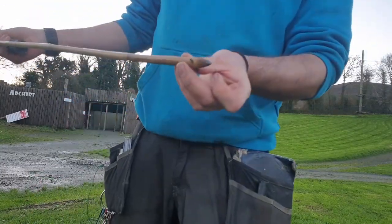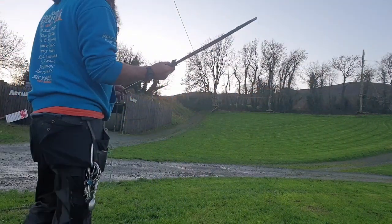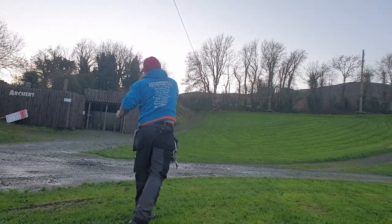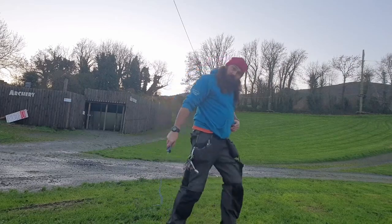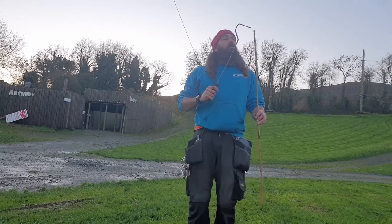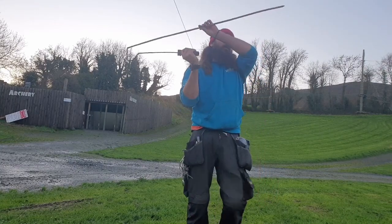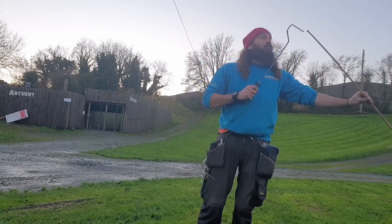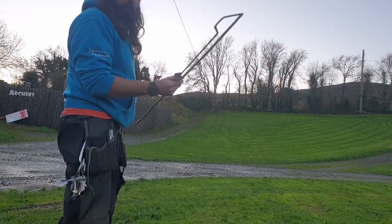Or maybe it needs more weight up the front — there's only a small steel tip there. It seems to tip up and then fly sideways. I'm thinking it's tipping up because when I throw it, I'm finishing the throw by tipping the arrow down. So if I change the way I throw — more of a lob.